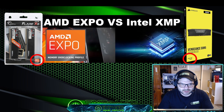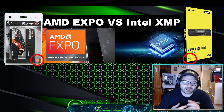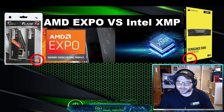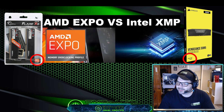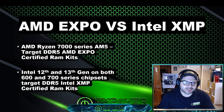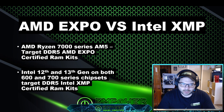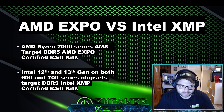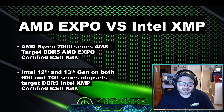Sometimes they can't even get to post, or they get it to post but can't get the XMP to run anything more than the base speed from the motherboard. So I want to make a big clear statement: if you are building AMD — the 7000 series, AM5 — you want to target AMD Expo certified RAM kits. If you are building Intel 12th or 13th gen on the 600 or 700 series chipsets and you're building DDR5, target Intel XMP certified DDR5 RAM kits.